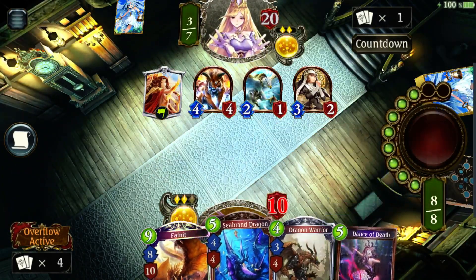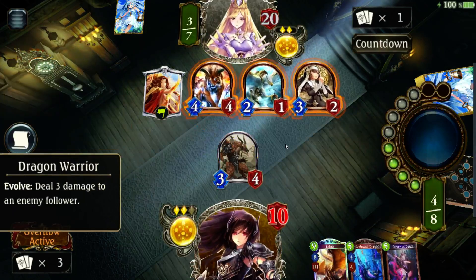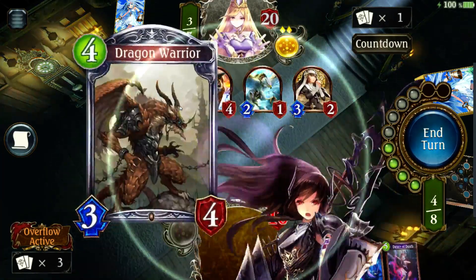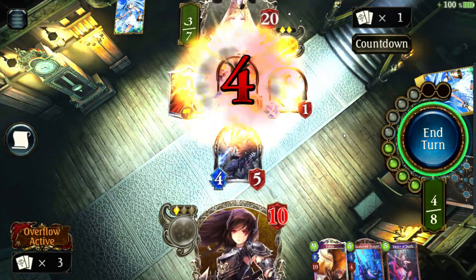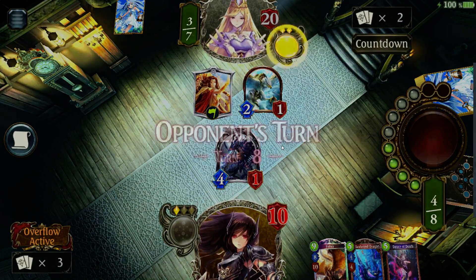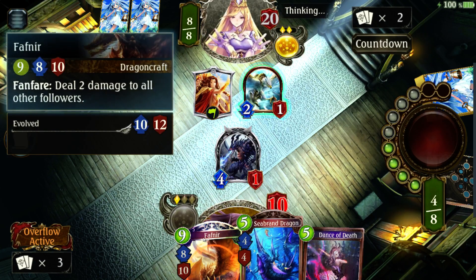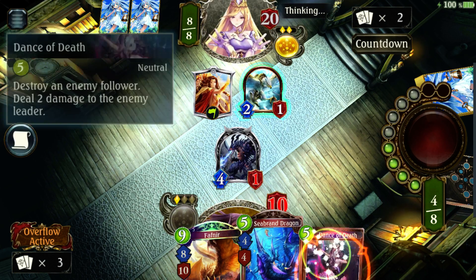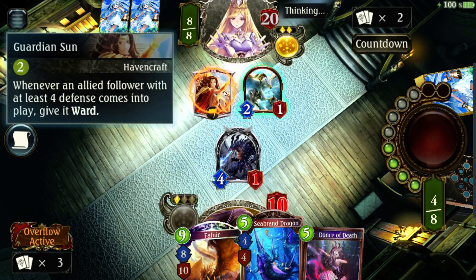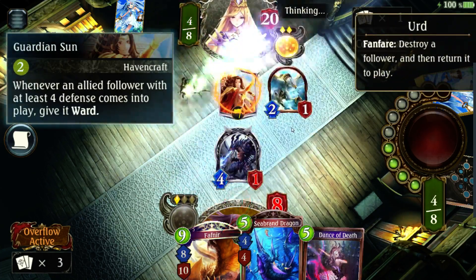I'm gonna use another Dragon Warrior and destroy this one. I'm pretty much getting to late game now, which makes my deck actually useful. This one's pretty strong — deals two damage to all other enemy followers — and has a really strong attack and defense. This one: whenever an allied follower with at least four defense comes into play, give it Ward. So basically any card with four defense gets that Taunt effect I was talking about.